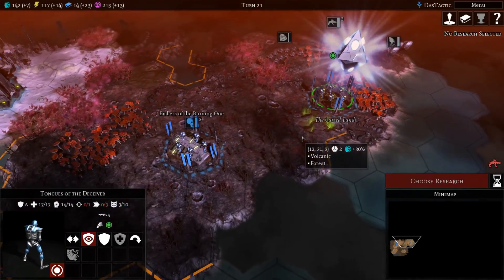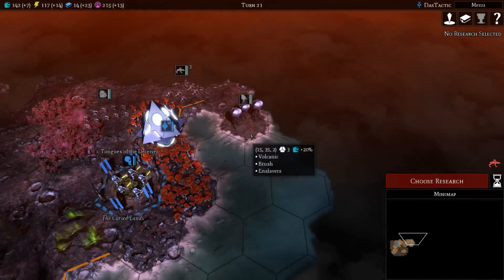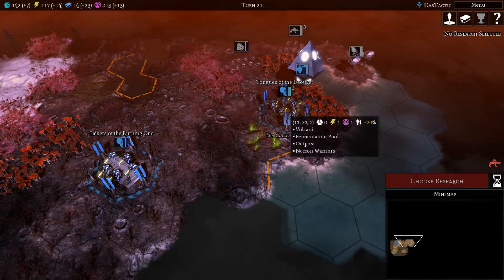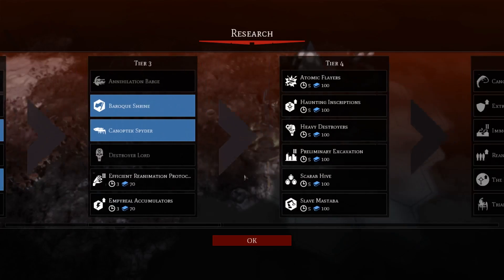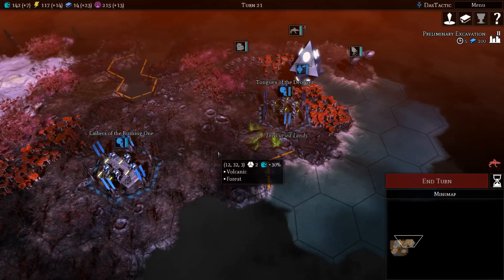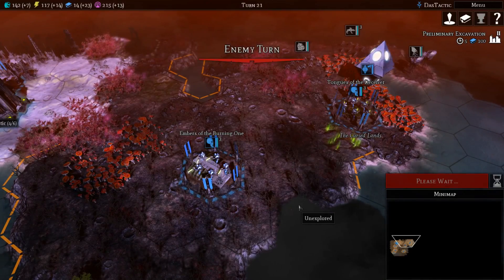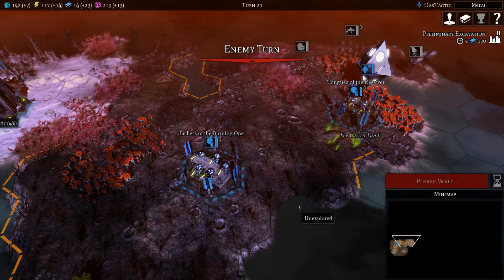Let's go and claim that. Different units will start to wander in and try to do damage. I'll choose research — heavy destroyers. Actually, let's go with the preliminary excavation. We're focusing very heavily on development so we'll keep going that way, end our turn. We'll start to build our army when we need to, which will be fairly soon, but heavy destroyers are a unit I do want to be getting.